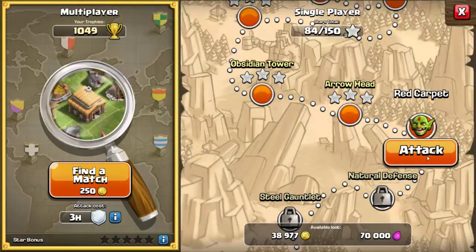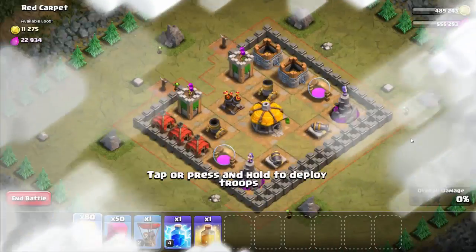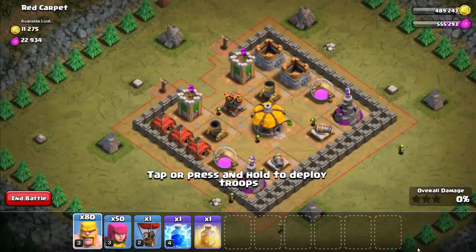Level 29 Red Carpet. The available loot is 70,000 gold and 70,000 elixir — a reasonably easy level. The idea is to get rid of all the air defenses so we can drop a balloon in.